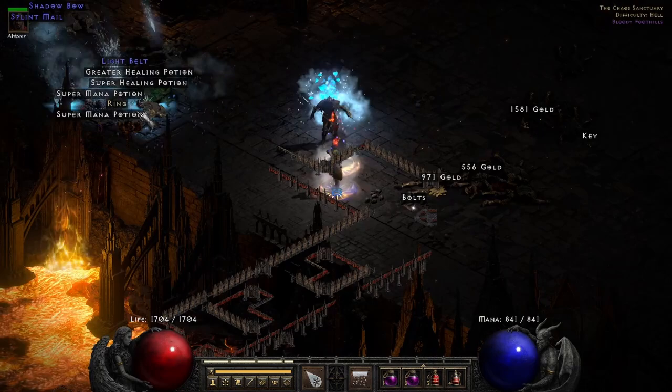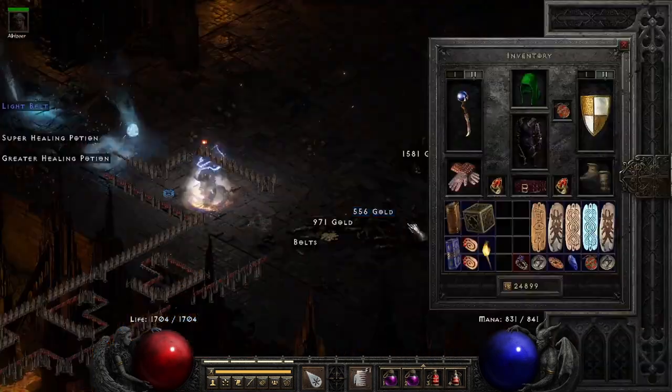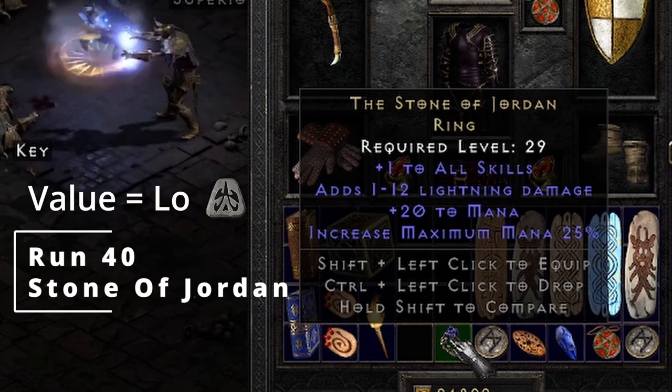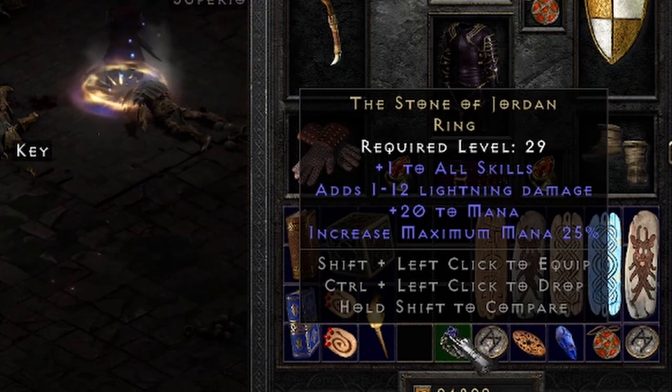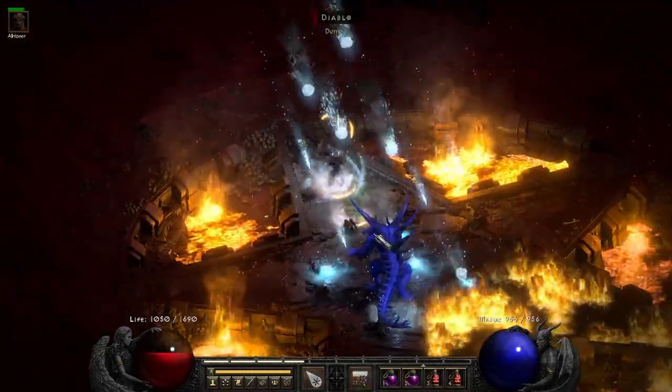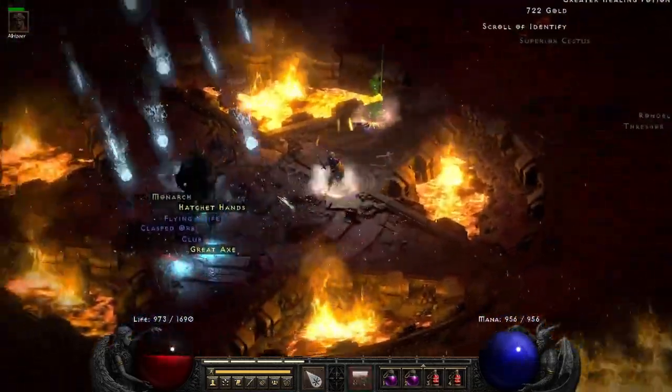On run 40 in Chaos we get a unique ring — let's see what it is. Oh, it's a Stone of Jordan! I've never found one yet, I'm so excited to finally get one after all this time.